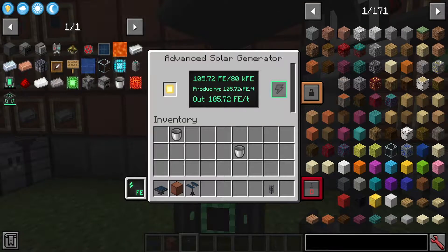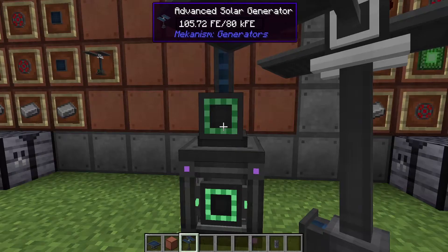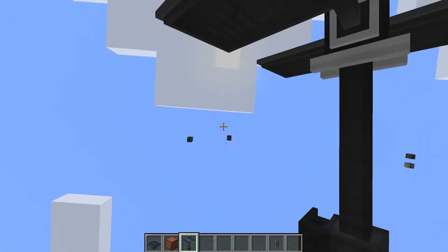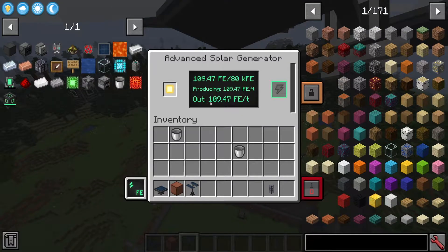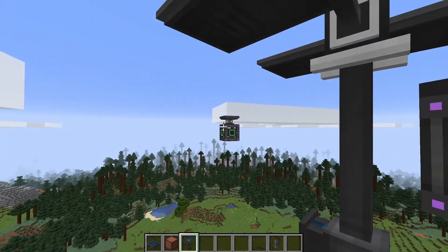The advanced solar generator creates a lot more power. The interface is exactly the same as the basic, but it has a higher storage of 80,000 forge energy, and we are producing 105.72 forge energy per tick. Going higher in the sky, we're now producing 109.47 — about four forge energy per tick more just from being at the same level as where the basic was tested.